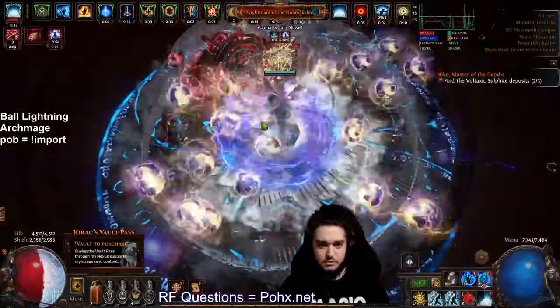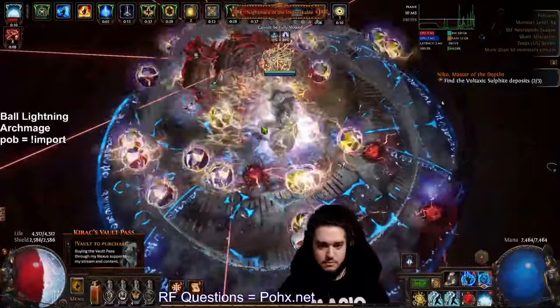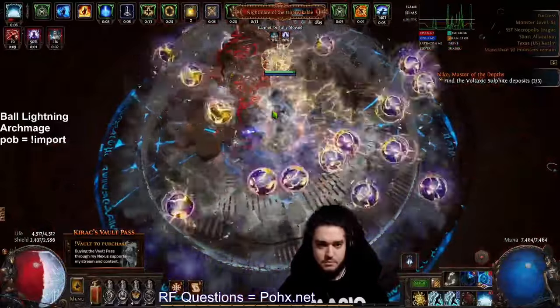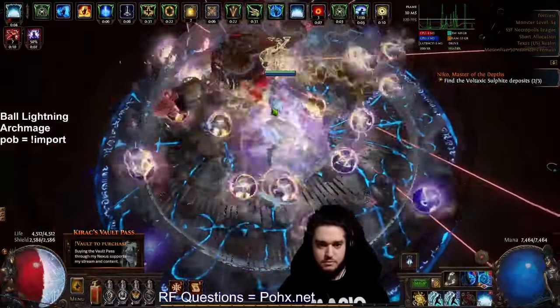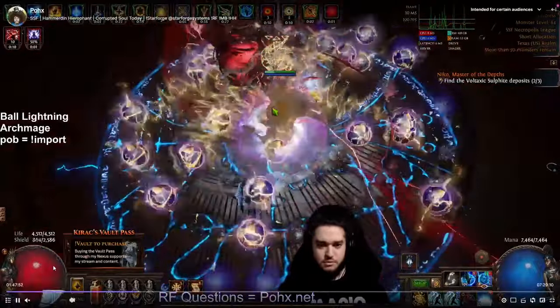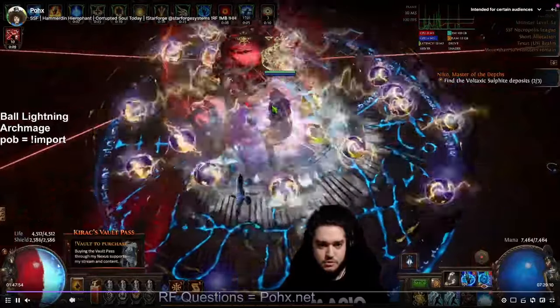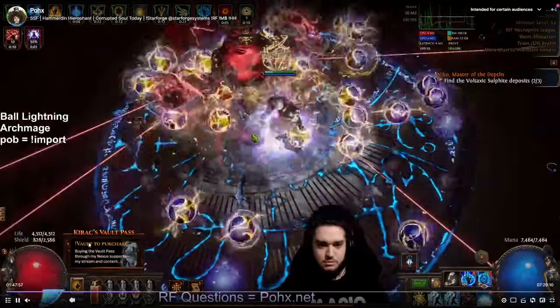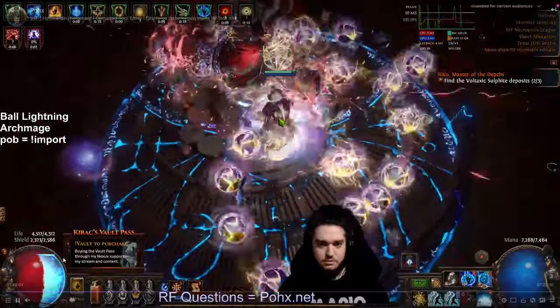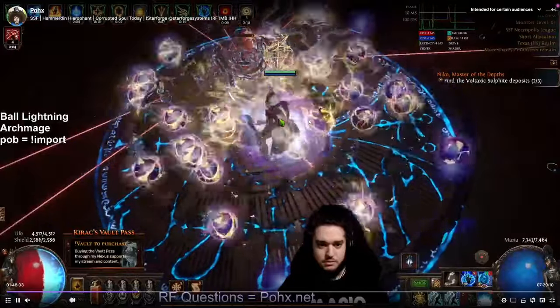We quite literally just stood still the whole entire fight and did not move. Instant Leech is definitely really broken with this setup — I'm sure same thing with the Ice Nova setup. Because of how many hits are currently occurring, the Instant Leech is so rapid, and this is without even Corrupted Soul, which was kind of what I was farming for but just never ended up getting. So this was our T17 clear.